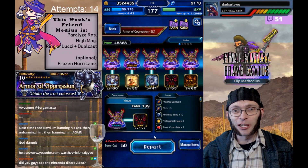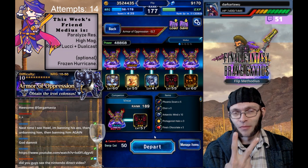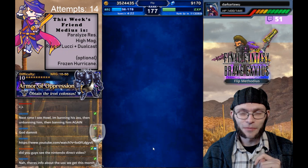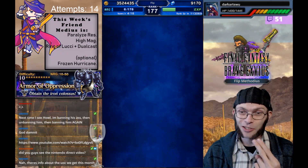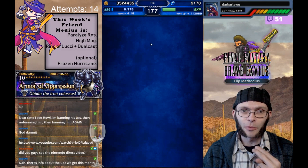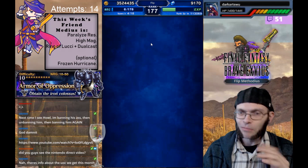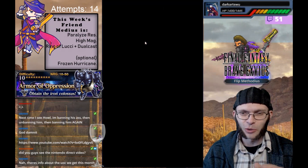Here it is — Armor of Oppression Elite, done by Six Medias version 2. We're going in. We were asking for paralyzed resist in case we get to a second turn in phase two. High magic dual cast with Ring of the Lucii and Frozen Hurricane was optional — it helps us get through phase one a little bit faster, but makes phase two a little bit trickier.